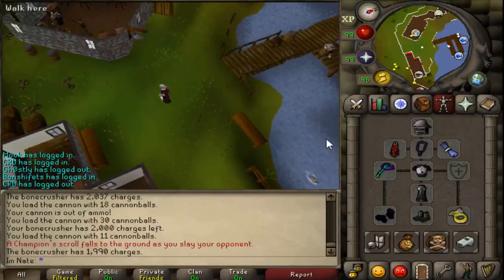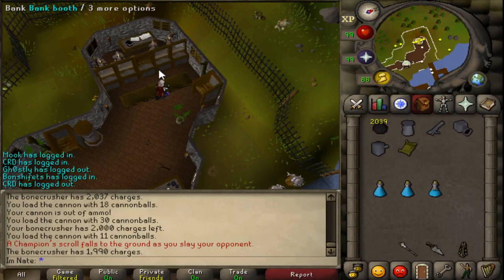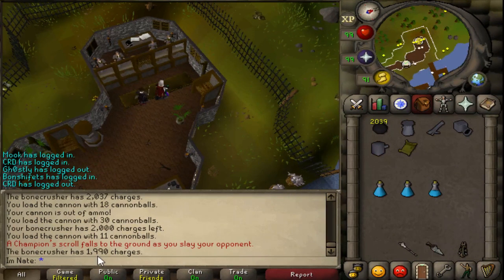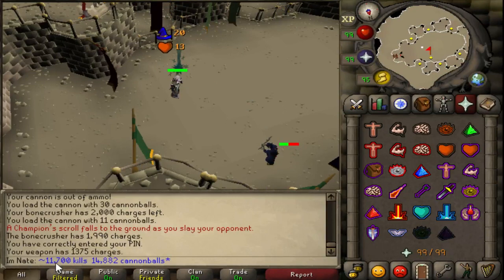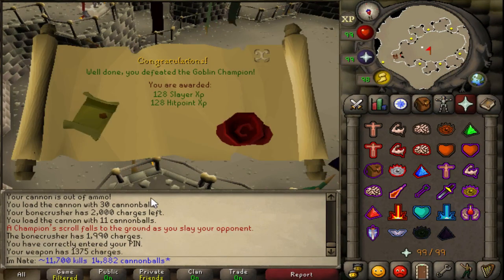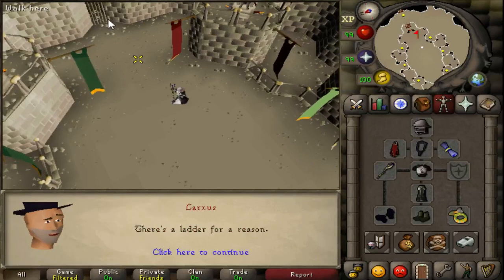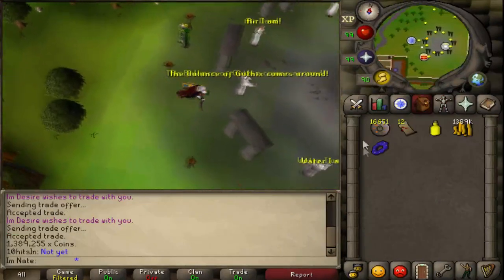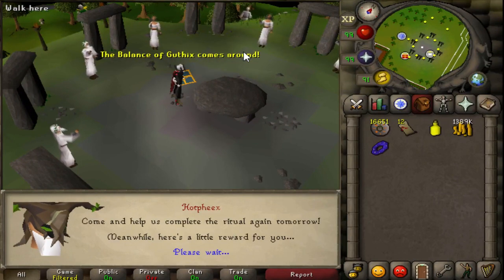I started with 15,001 charges in my bone crusher and I have 1,990 left. It's not going to be exact because there were bats and rats in the other place that were taking charges off my bone crusher, but those probably accounted for maybe 10 of the total charges. Magic is the only attack method you can use. I'd say it took me about 11,700 kills for this scroll — about 13,000 charges used on the bone crusher — and I used 14,882 cannonballs. This should be day three for me for the midsummer event, so that should be the yellow dye for today. There's an update tomorrow so they might take out this event, but I've finished it just in time.